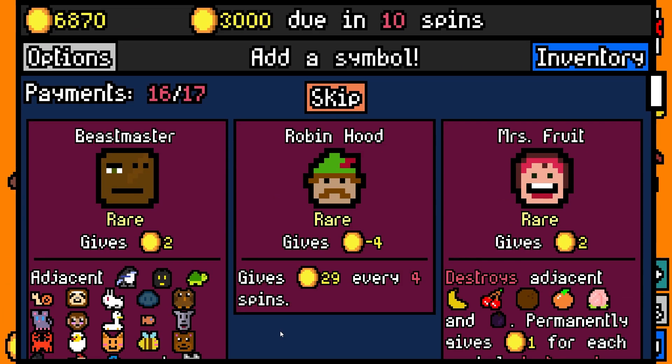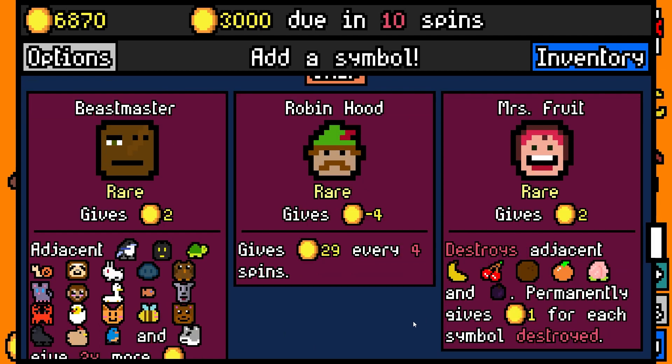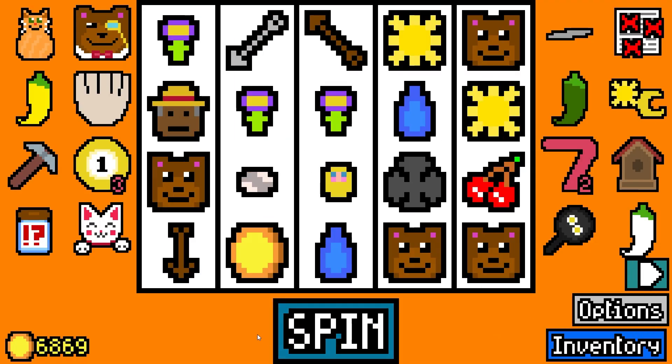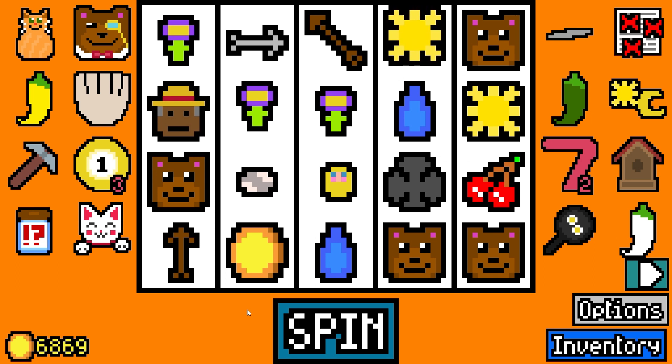It's scaling the rent right now. Let's grab a Mrs. Fruit. You may destroy this item and add seven dwarves. Oh God. Fruits basket. At least we get Mrs. Fruit to kind of delete some things.